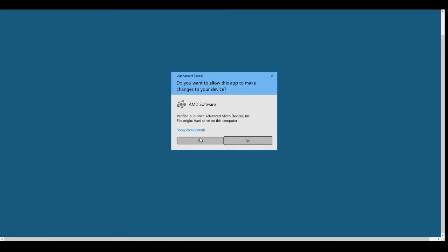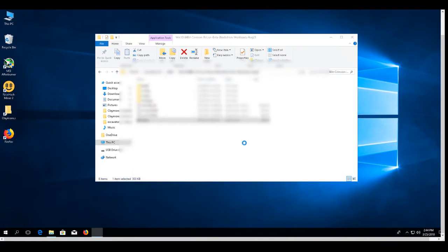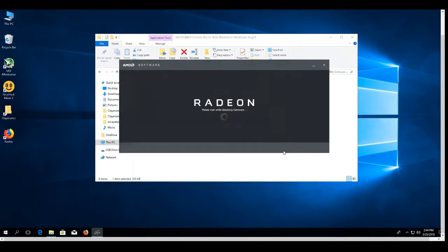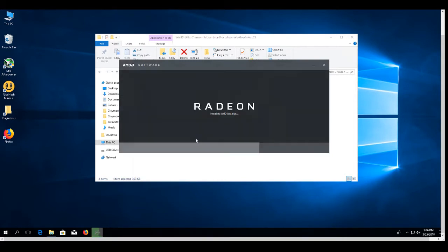First I'm going to install the blockchain drivers from AMD. I'm not actually using the blockchain drivers — I'm just installing them to show you the difference in hash rate compared to some other drivers I found. Then I'm going to uninstall them using the DDU Display Driver Uninstaller tool. I'll cut the installation progress so you don't have to wait.